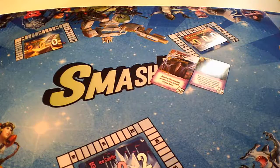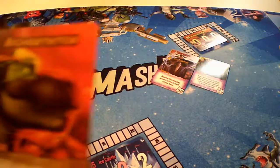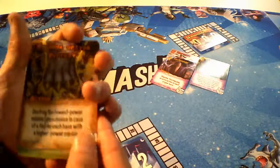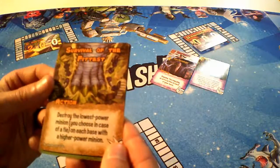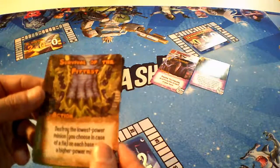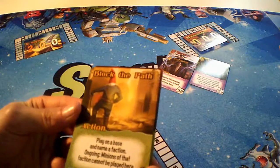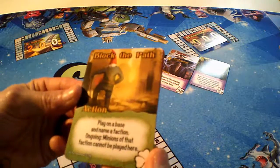It is our opponent's turn. For the raptors and tricksters, first hand we've got two augmentation cards — plus four power to end of turn — we've got Survival of the Fittest, which is pretty powerful, destroying the lowest power minion on each base with a higher power minion. Another action card makes each player discard two random cards. Block the Path is an action where you plant a base and name a faction — ongoing minions of that faction cannot be played here. That action looks good.